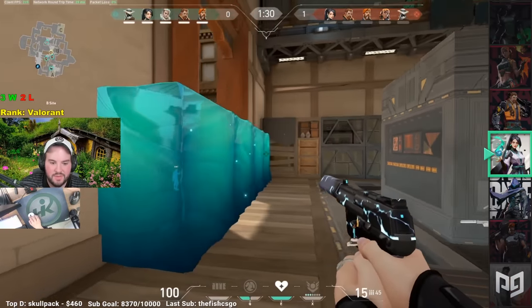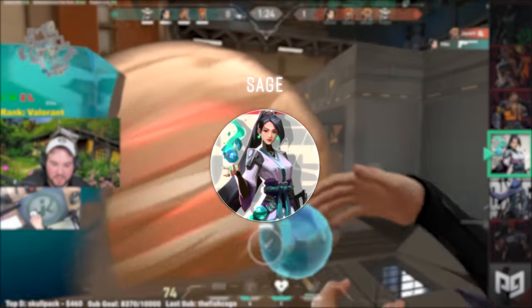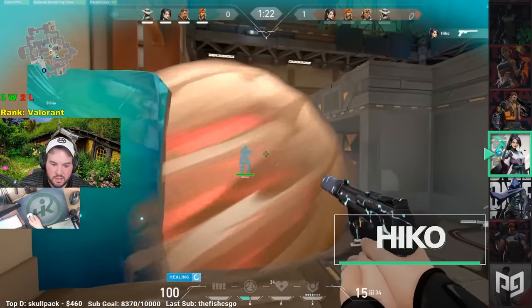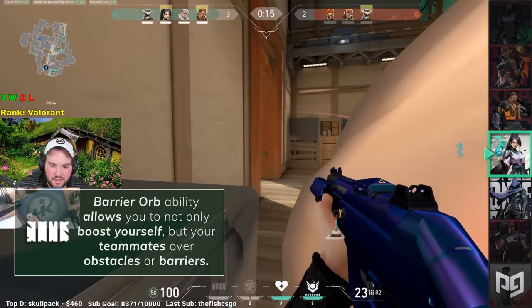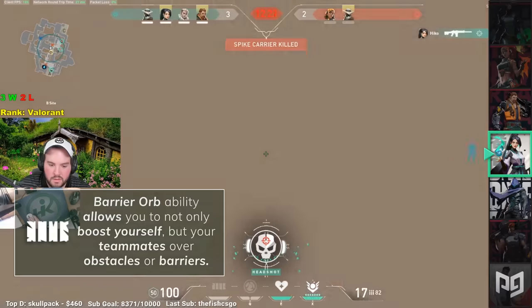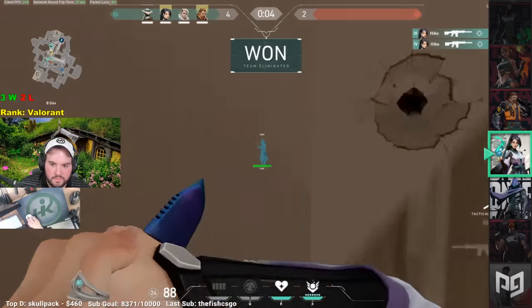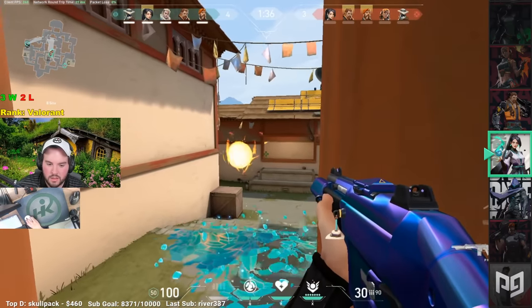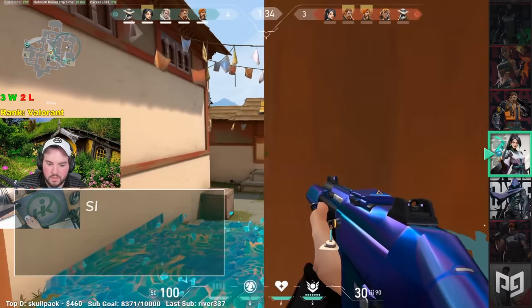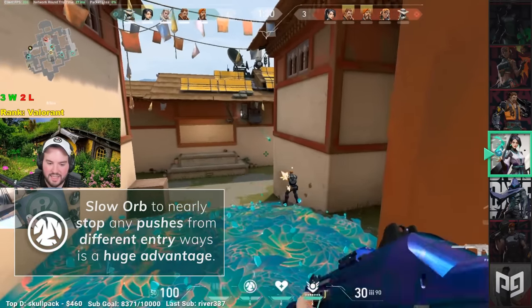Coming up next, we have the most famous and well-known of the agents: Sage. Just like in almost every other game, support characters are the backbone of a team. Her barrier orb ability allows you to not only boost yourself but your teammates over obstacles or barriers. Sage prefers to be around choke points or highly contested areas on both offense and defense, allowing her to lock down a site by blocking an entryway completely. On top of her barrier, using her slow orb to nearly stop any pushes from different entryways is a huge advantage.